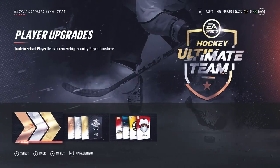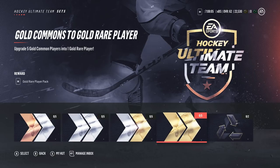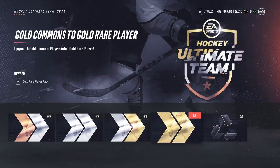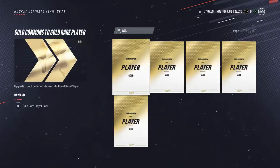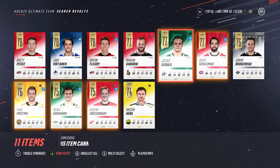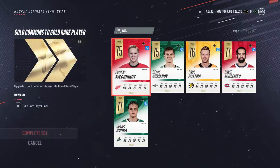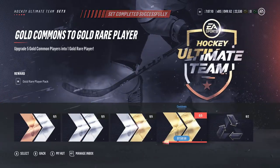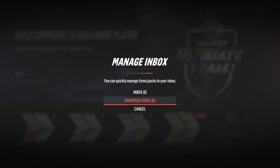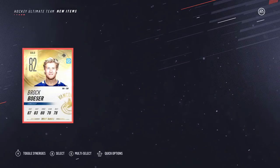Next up: sets. The sets that will benefit you the most when you're just getting into HUT are under the trade-in sets. If you're opening up a bunch of bronze or silver packs, you'll get a lot of those players. Here you can turn five of the same rarity into a player of the next higher rarity. For example, gold commons to gold rares. The card you get will be untradeable — you can't sell it — but it's a great help from the start because you can put that guy right in your roster and he'll certainly help you dominate games.